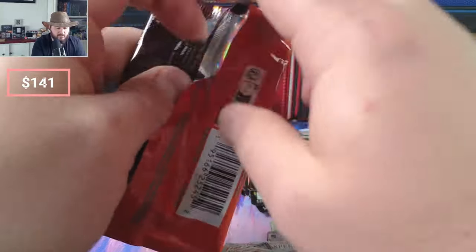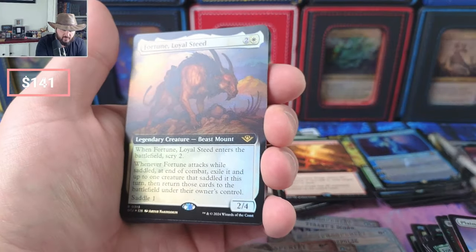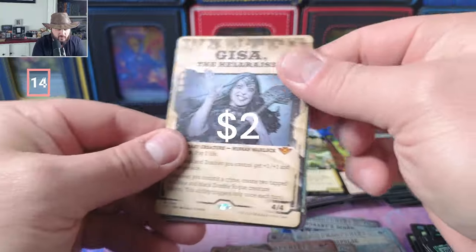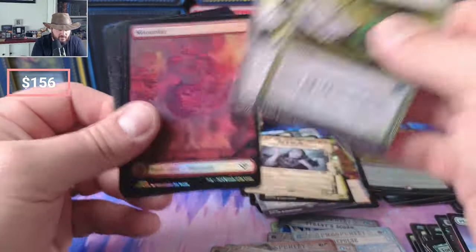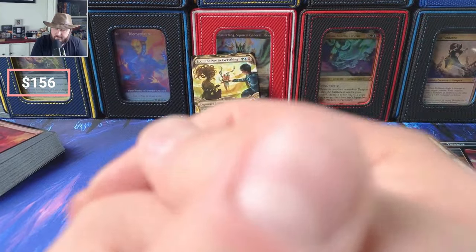Thanks for tuning in, enjoy Thunder Junction — let me know what cards you like in it, shoot me a message. Loyal Steed — not what you want to see. Engine. Sprout, another Sprout. Nice — Wanted Hellraiser, that's a decent card probably going for around five to ten right now. Pitiless Carnage, Tornado. In my opinion this was a very average box, maybe below average to be honest. Hopefully prices are up on screen — my guess is we're somewhere right around 175 to 200.